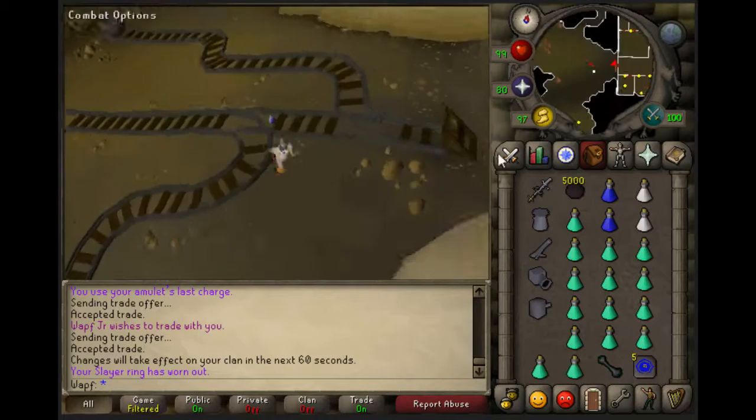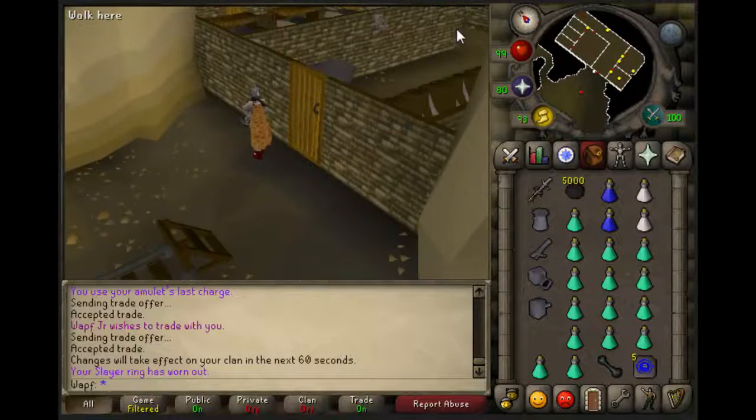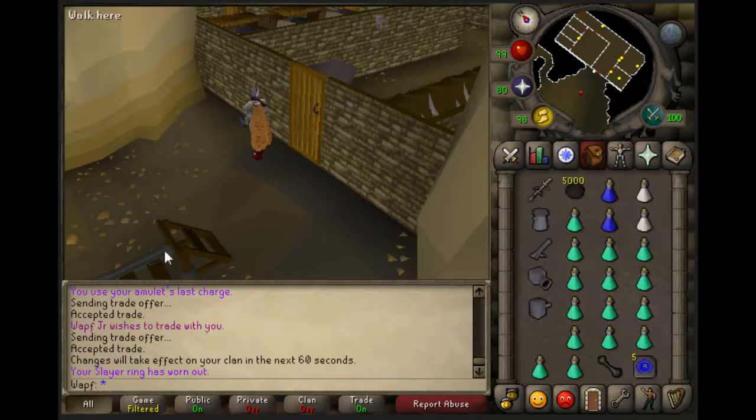But if you don't have the teleport, you have to come in from West Ardougne, go through the Mourner HQ, grab a key out of a chest over there. You have to have all the Mourner gear on and take off all of your other stuff. Then you can come through here, but you're wasting all your inventory space and it'll take you like two trips to finish the task.